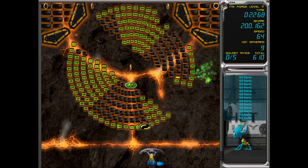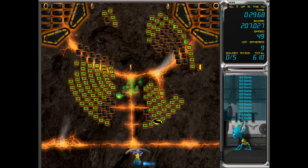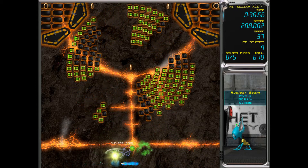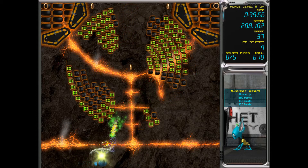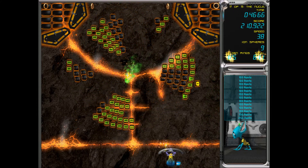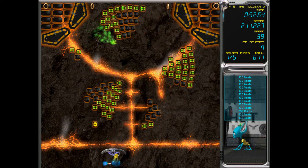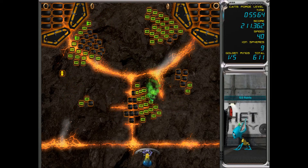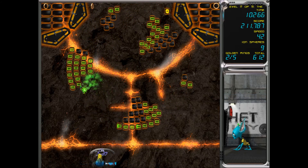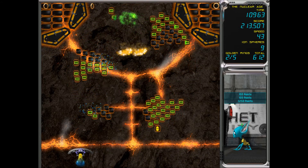That was cool — we got the nuclear blast! This is a fun level, I'm enjoying this one. Let's try and get another nuclear blast — there we go. I'm going to try and optimize it. So this is a cool level with the nuclear blast power. Let's get some of these gold rings as well. We've missed so much on this world — we haven't been optimizing our gold ring game.